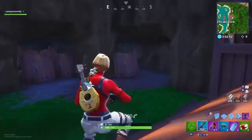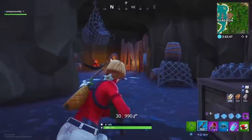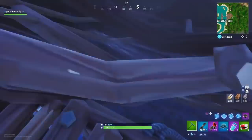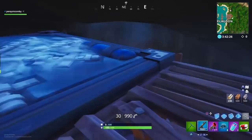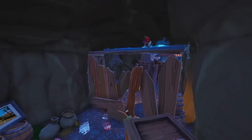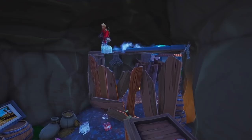This next spot is in Lazy Lagoon again. This is how you can get behind the wooden fences. This is the only way I know how to get back here — I've tried everything. You're going to need a chiller for this. All you want to do is put down your chiller trap, then slide across using the sliding mechanic. This is the only way I figured out how to get behind this thing. You just slide across, and then you can destroy your structure from behind the fence and leave no trace.